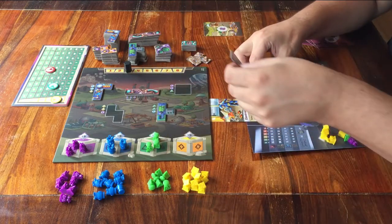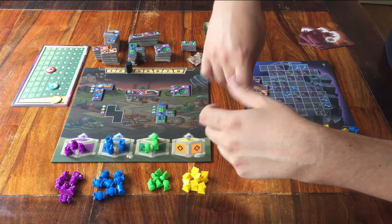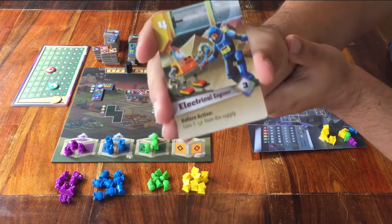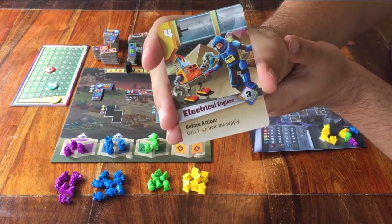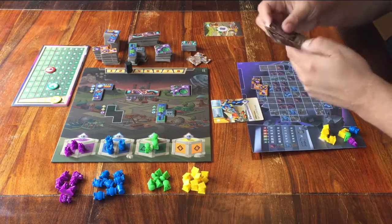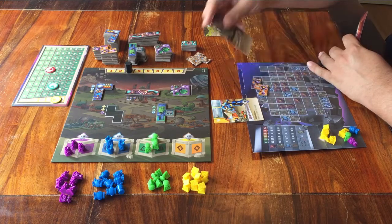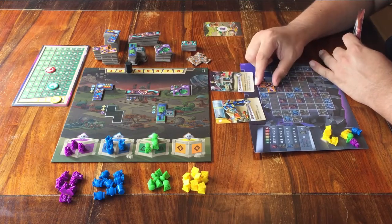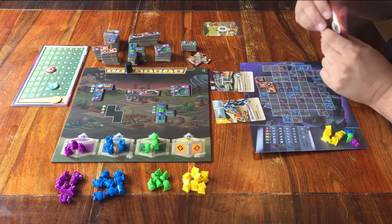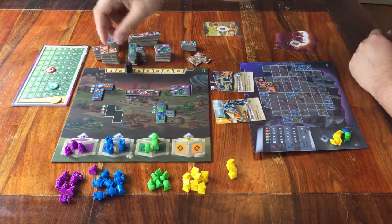And that's it. It is possible that the card you played has a bonus text on it — in that case, you can do whatever it says; the card will speak for itself. When every player has had one turn, you do all of this again. Everyone picks a card, then you all reveal the card, and in player order you all take your turn. When every player has had two turns, the round is over.